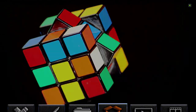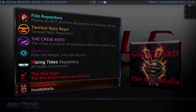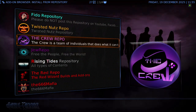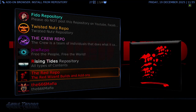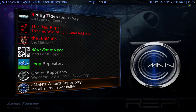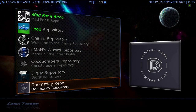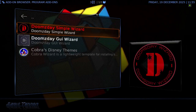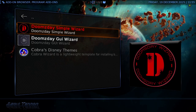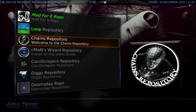You go down the list and you've got Twisted, The Crew, Red Wizard, 666 Mafia, Chains, Bills, Seaman, Digs, and Doomsday. All you do is click on it under program add-ons — there's the wizard. That means you can use this fork for any of those major Kodi builders.